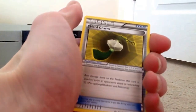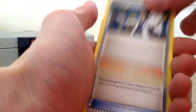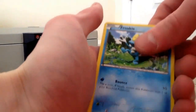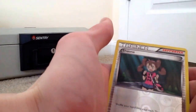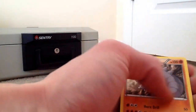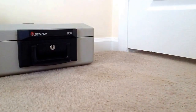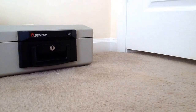Okay, so we got a Hard Charm, Professor Sycamore, Super Potion, Sandile, Bunnelby, Froakie, Honedge, Slugma, a Reverse Shandera, and a Rhydon. That must mean Rhyperior's not in here — maybe it's in the holo or something.